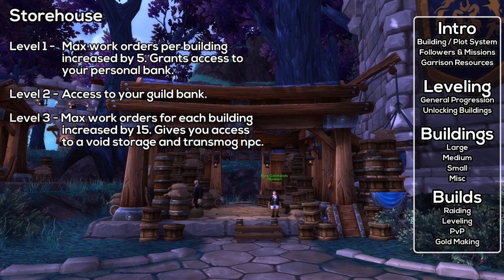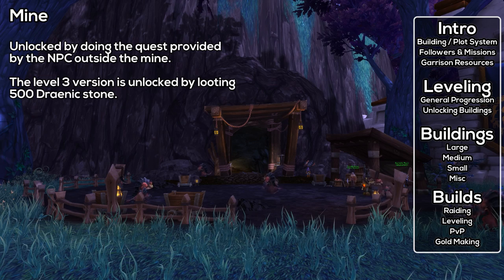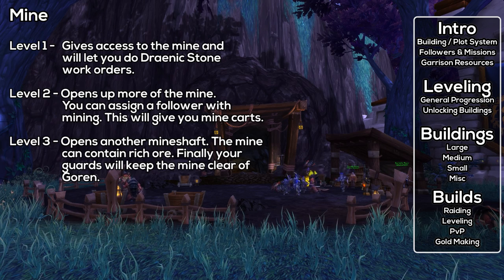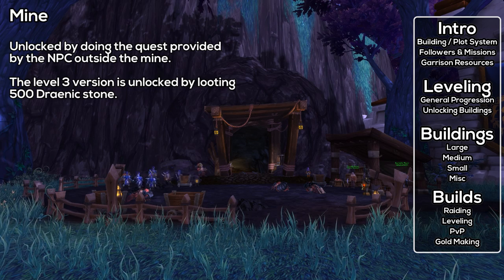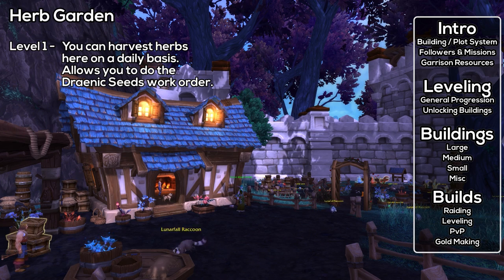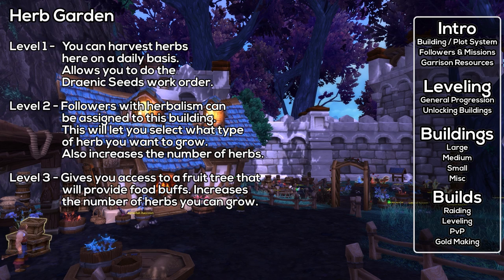The Mine and Herb Garden are present in every single garrison. The mine provides access to both kinds of Draenor ore — as you upgrade it becomes larger with more ore nodes. Mining a node gives Drainix Stone, which can be turned in at the mine's work order NPC. At level 2, you can assign a follower with the mining trait to increase work order yield. Unlock the mine by doing the quest at the NPC outside it, and unlock level 3 by looting 500 Drainix Stone. The Herb Garden is functionally the same but gives herbs instead — unlocked by the Clearing the Garden quest at level 96. At level 2, a follower boosts work order yield using Drainix Seeds. At level 3, you can grow a fruit tree for food buffs.